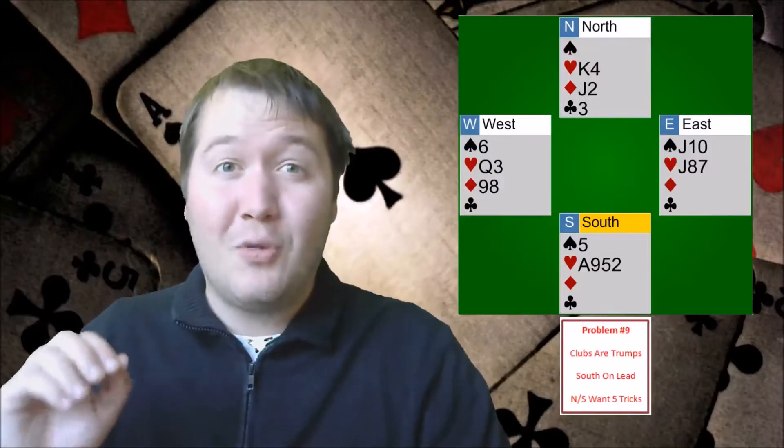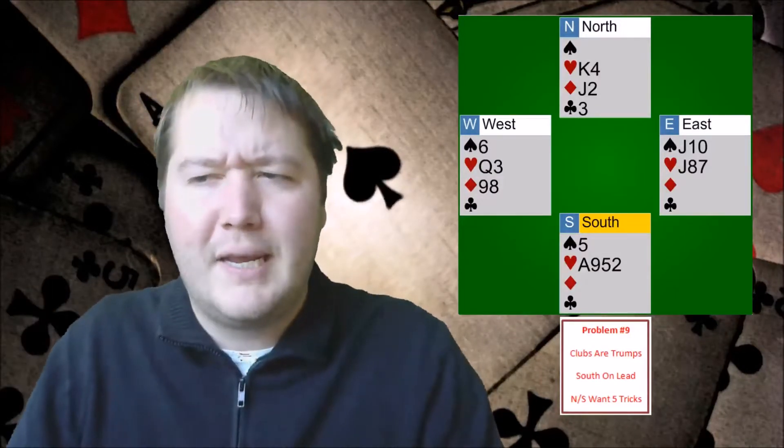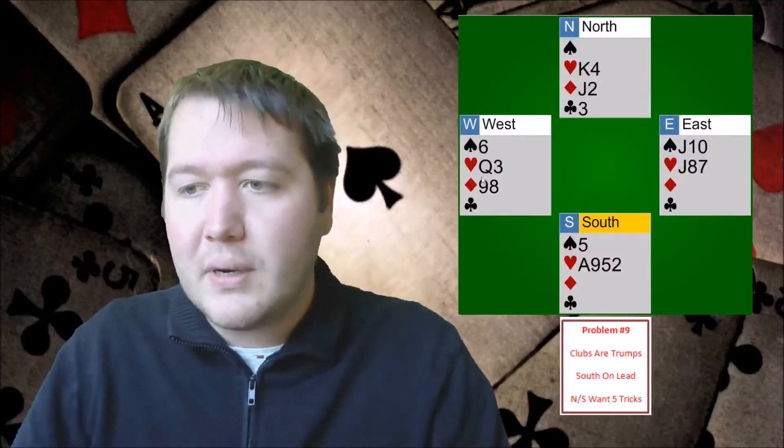South's on lead and North-South won all five tricks. They're pretty greedy here and clubs are trumps. So what can we do here?